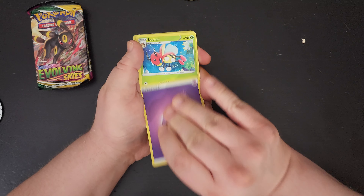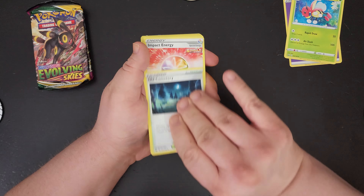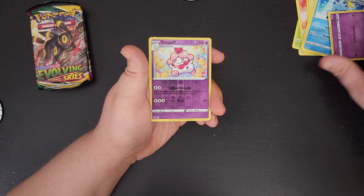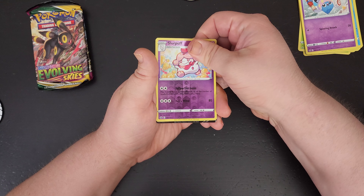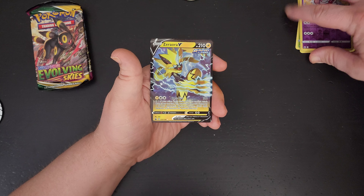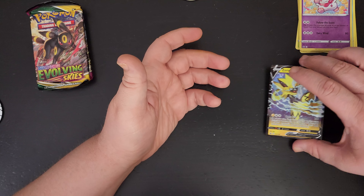One, two, three, four. Starting off with an energy, Deo, Old Cemetery, Impact Energy, Far-fetched, Porygon, Paras, Sableye, Inkay, Slurpuff reverse — and we have something here in the back. This is Aurora V. Nice, nice card. Very nice.